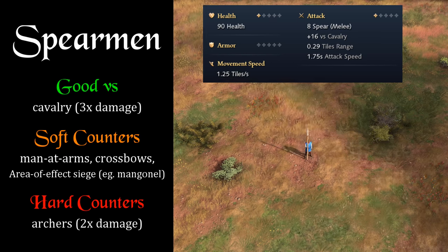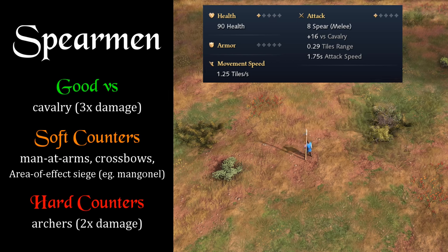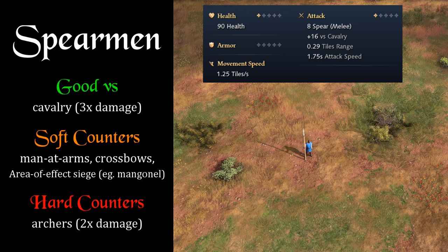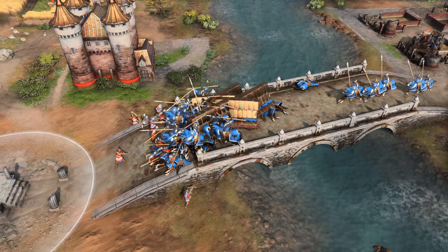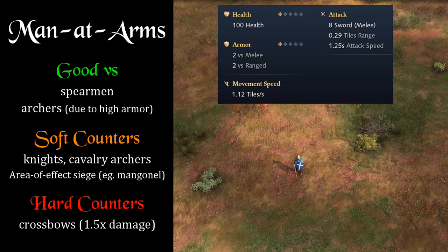Spearmen functionally get triple their usual attack against cavalry, but their stats are quite weak with less attack, HP, and armor than the men-at-arms. Archers are the hard counter to horsemen with double their usual attack. Note that crossbows don't have bonus damage against spears, but attacking from range means they can be a decent counter as long as they're protected. Cavalry archers could also hit and run against spears, and area-of-effect siege like mangonels and nest of bees can be effective too. Spearmen are really just one-trick anti-ponies.